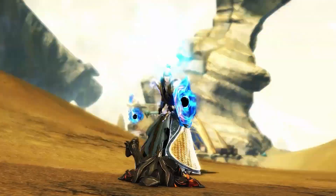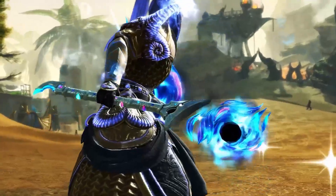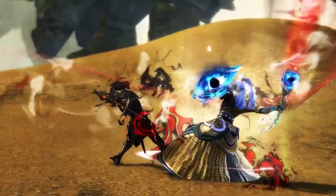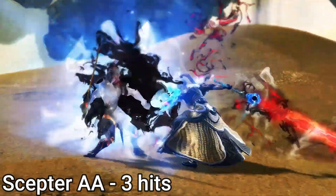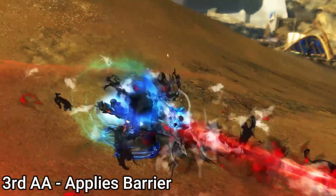The auto attack chain is unique in the sense that it is visually really cool. It does have range on it but it also projects as this energy blade that damages enemies in close proximity. The auto attack chain itself is three hits and it cleaves. It'll grant might to allies on the second hit while granting barrier to allies on the third hit.